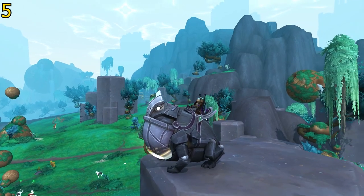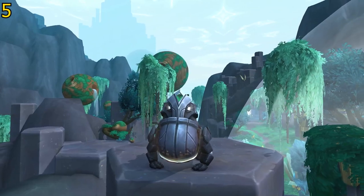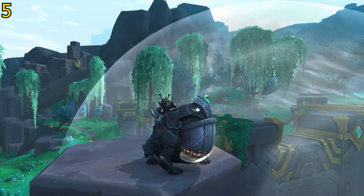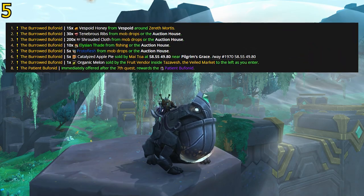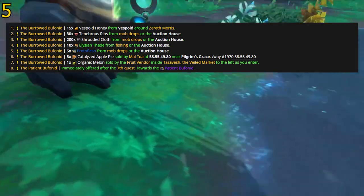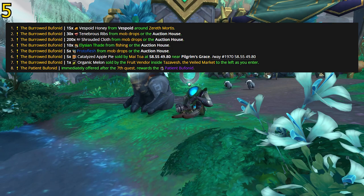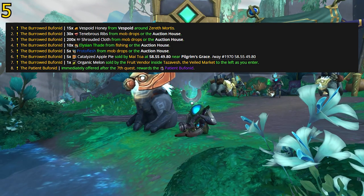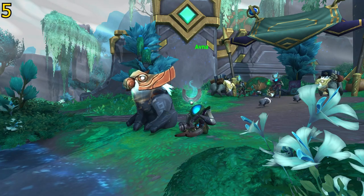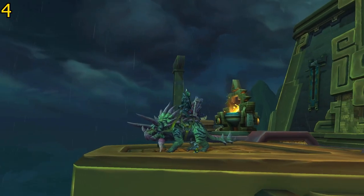Hopping in at the next spot is the Patient Bufenid, one of the really cool frog mounts, which comes from Zereth Mortis. The quest begins with the Burrowed Bufenid from Avna in Haven. The quest chain will require you to come back and do dailies for seven days, going to get items from across the Shadowlands. Many of them you can just buy off the auction house, though some you will have to go find. After completing the seven quests you can add this frog mount to your journal with minimal investment.